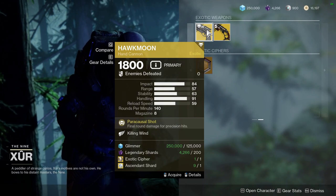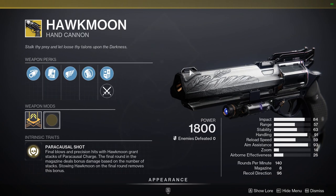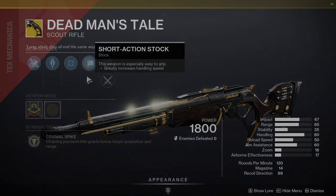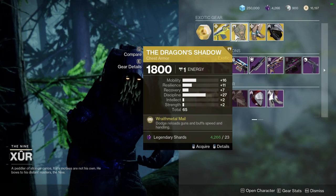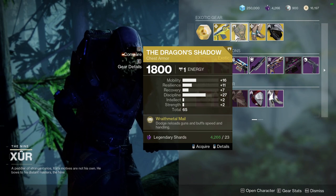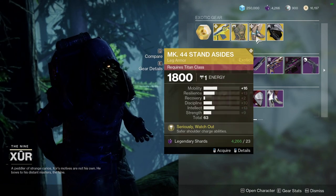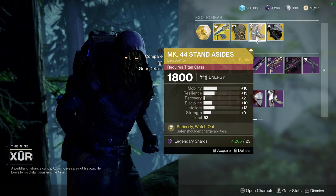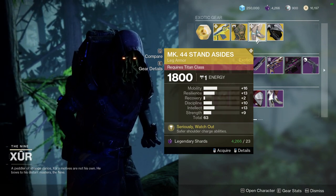For the other exotic stuff we have Hawk Moon with Killing Wind and Deadman's Tale. Let me actually show you so you guys can see what he's selling. We also have Prometheus Lens, which I'd definitely say is a pickup. Dragon's Shadow — if the Discipline and Recovery were switched this would have been a cracked roll. Mark 44 Stand Asides: I would definitely pick this up. The mobility is pretty high for me but it's still worth it because you get a safer shoulder charge.